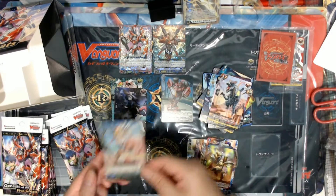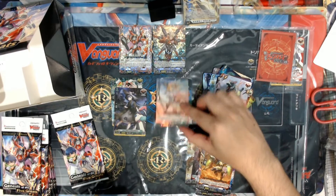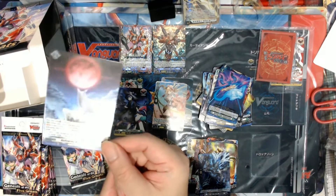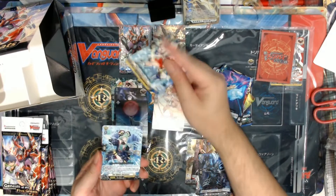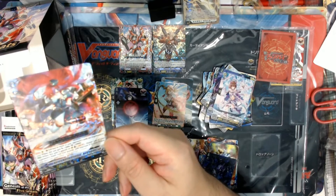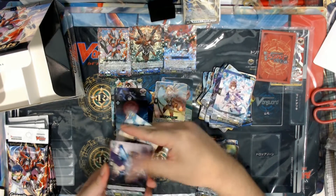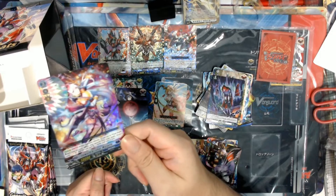Our second double rare — Elena. Our third triple rare goes to Aurora Battle Princess, Argalord. So that's three triple rares out. By right, like in the V era, the count is over for triple rares.